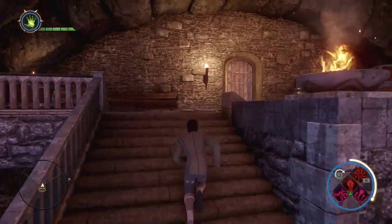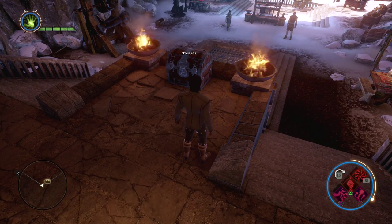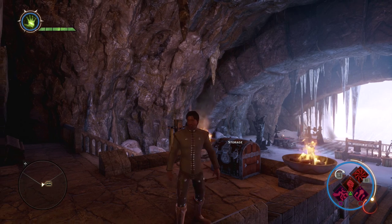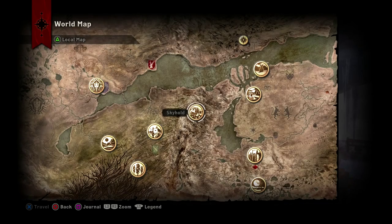I guess I could find the Templar helmet schematic, but yeah, that's pretty much that for now. I might make some more alterations with gear and see how other characters look. That's how you go about finding your Tier 3 crafting materials to make unrestricted Inquisitor trailer gear. So if you want your Inquisitor to look like he does in the trailer, that's how you go about getting it.